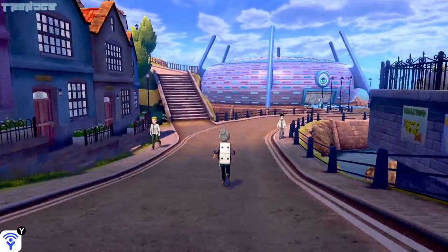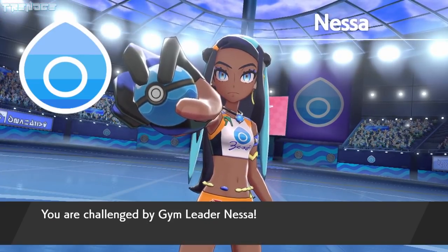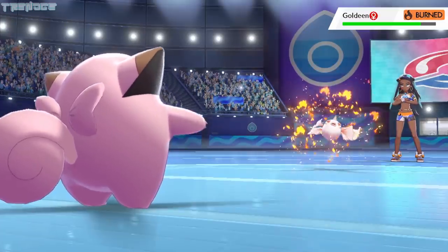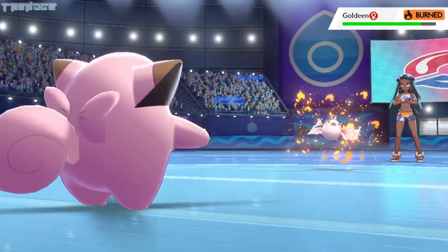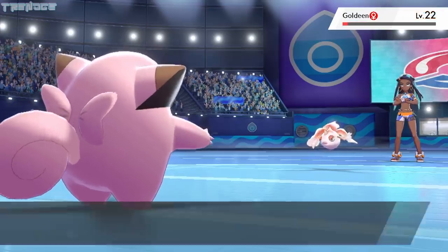After making it to Hulbury, we can challenge the next Gym Leader, Nessa. She got the best of us on our first couple of attempts, but that's to be expected on a challenge run that's entirely based on RNG. Wanda finally gets lucky and burns Goldeen with Ember at the start of the last attempt. Water Pulse doesn't really phase us, and Metronome becomes Trop Kick on the next turn, taking most of Goldeen's health.